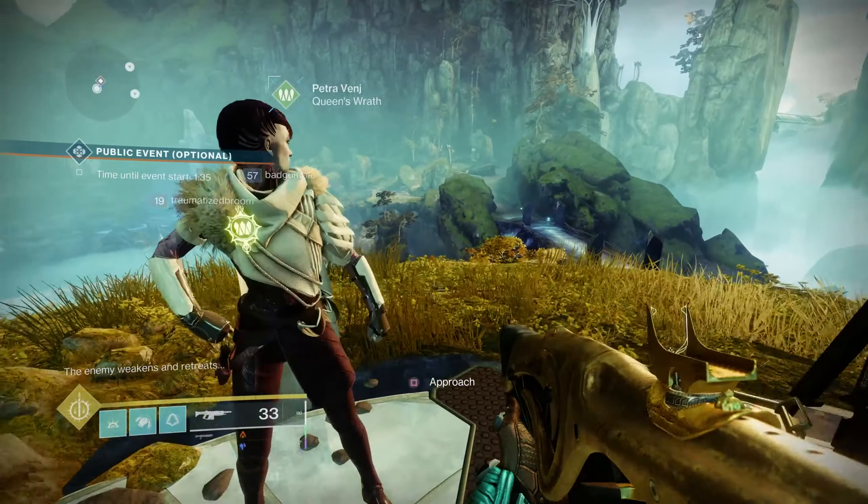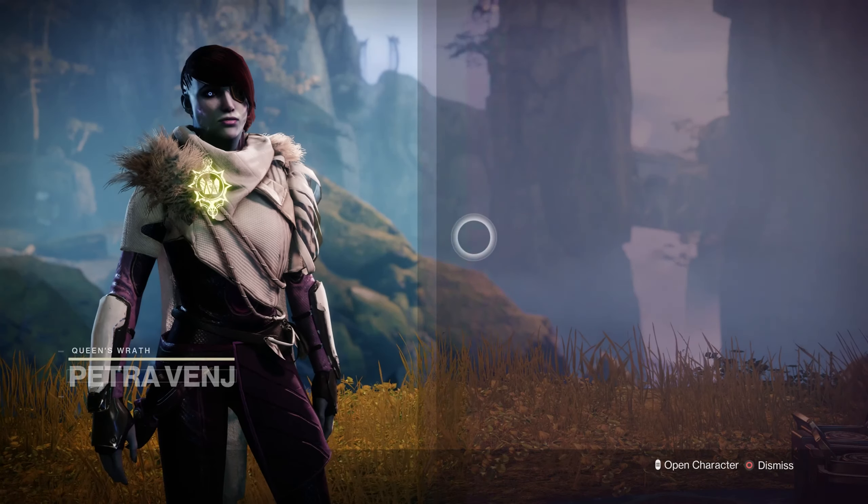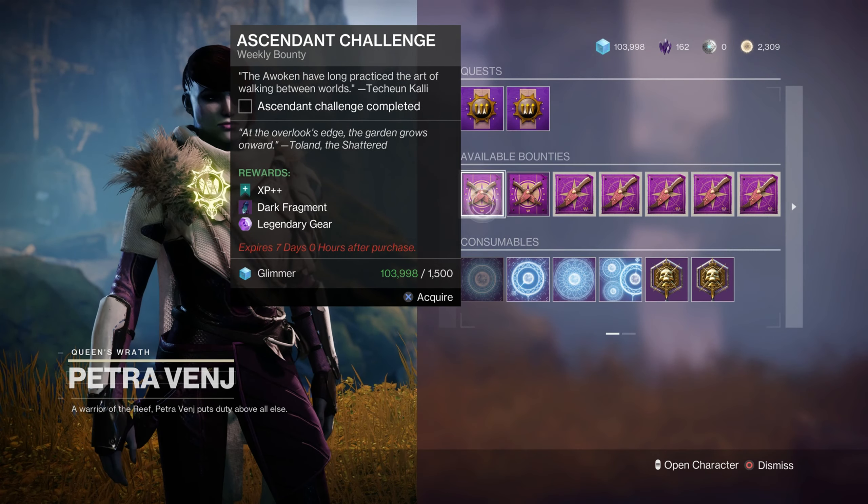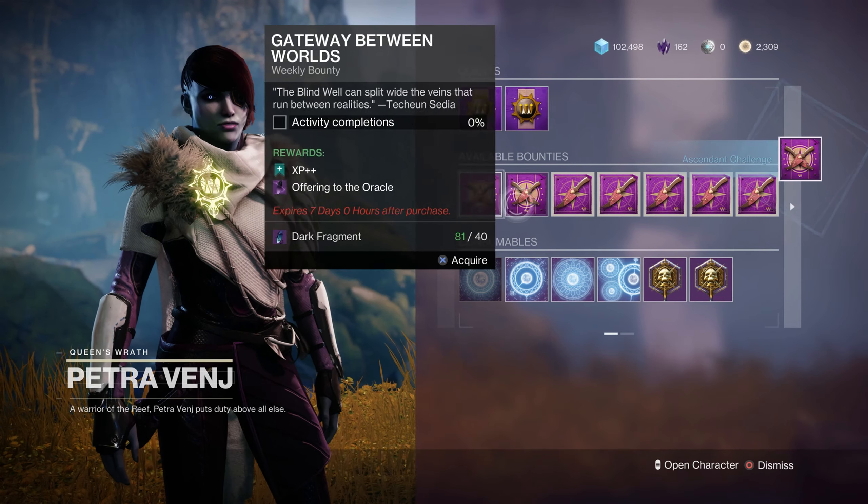Let's head on over here to Petra and talk to her really quickly. We've got to make this kind of fast, so I want to grab myself the Ascendant Challenge. It says: At the Overlook's Edge, the Garden Grows Onward. And there's your clue.